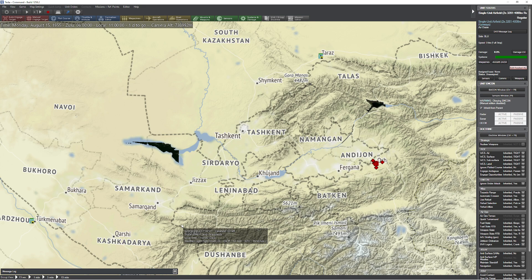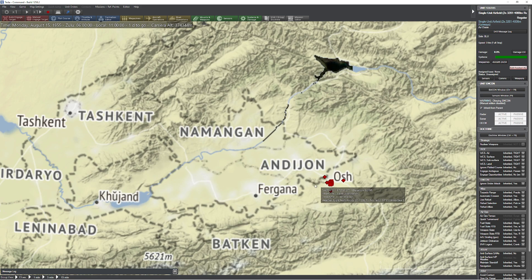Hello everyone. In today's video we're going to be continuing to explore this 1258.2 update and we're going to take a look at the impact of time on target versus the conga line method versus the mass air raid method, and see what method is going to work best for ensuring a successful mission and bringing as many planes back home as possible. So let's take a look.